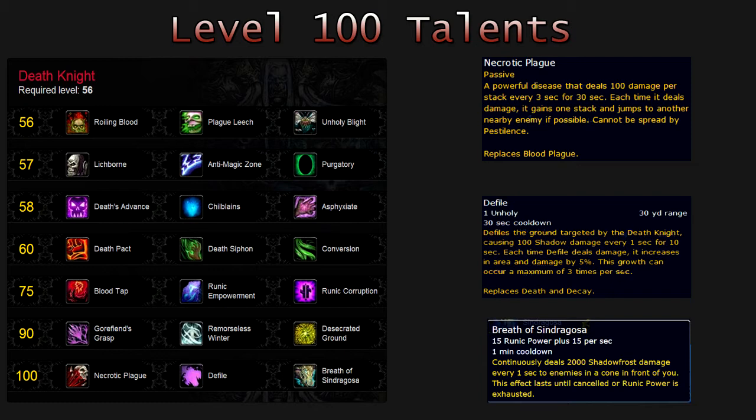Defile, which has a 30 yard range and a 30 second cooldown, and replaces Death and Decay. It defiles the ground targeted by the Death Knight, causing 100 shadow damage every 1 second for 10 seconds. Each time Defile deals damage, it increases in area and damage by 5%. This growth can occur a maximum of 3 times per second.